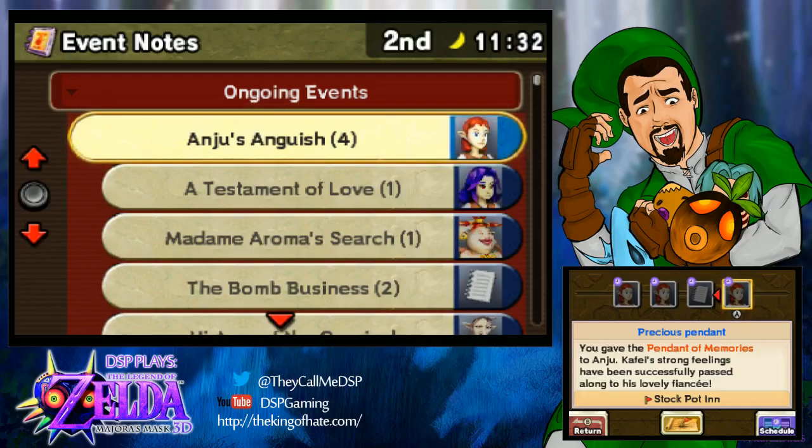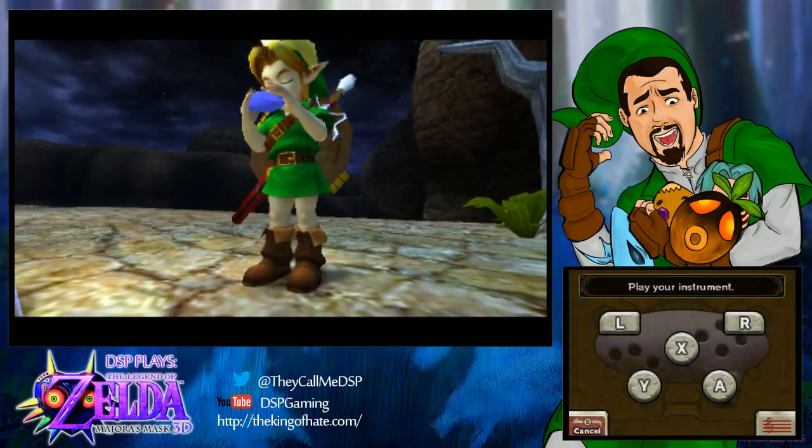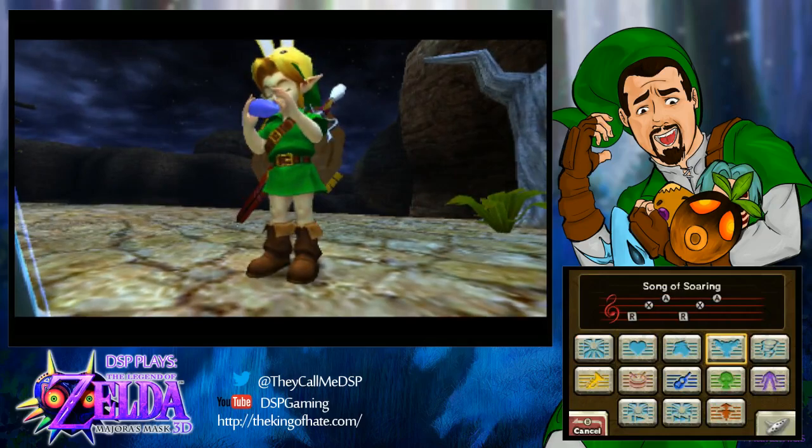I have a listing right in front of me — one, two, three masks that I can get, and then three masks I can get during the Anju and Kafei side quest, which I've pretty much already completed but didn't know there were other things I needed to do. The first one we're going for is apparently called the Kamaro Mask — you have to leave the clock tower from the north exit around midnight or later.